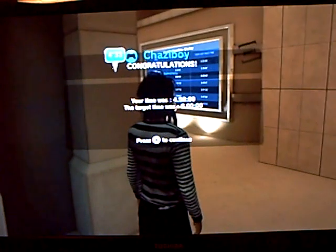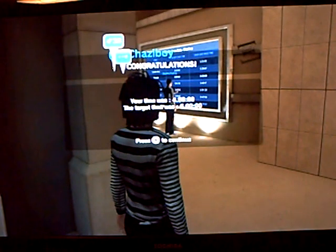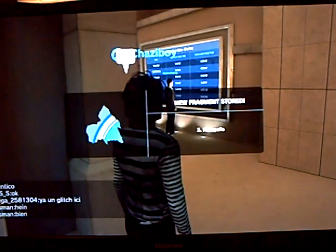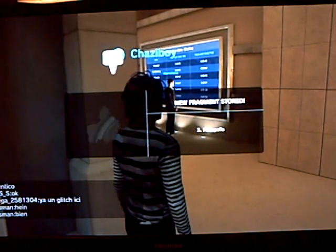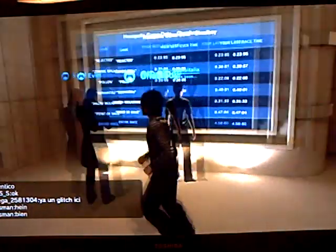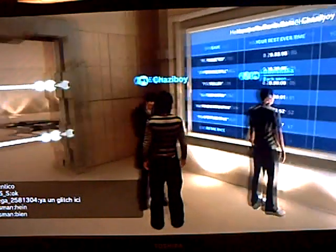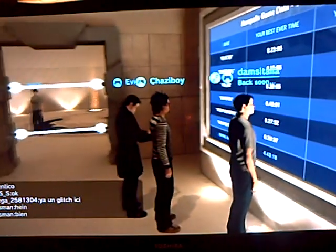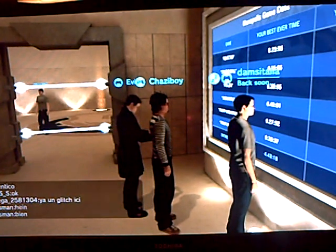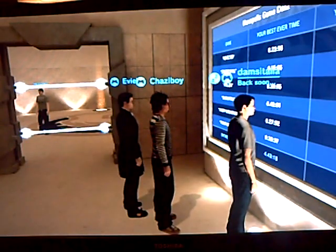My best time was 4 minutes and 43, and this time was 4 minutes and 58 seconds. The target was 6 minutes so obviously I beat that. Now you unlock a new fragment. If you want to view the fragment you go back to the holopad and select the fragments from there. The first minigame took me 23 seconds, the next one 35, then 20, then 49, then 27, and then 38 — which totals 4 minutes and 43 seconds on my best run.